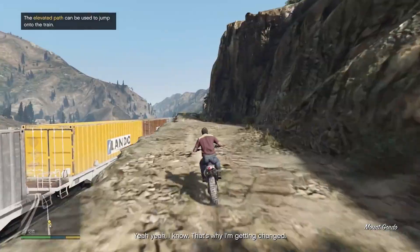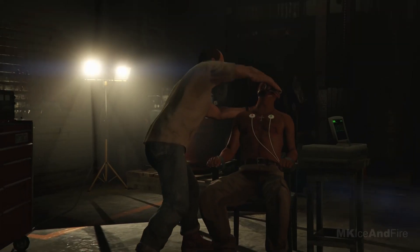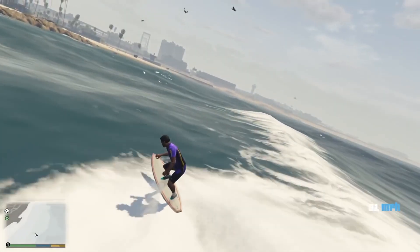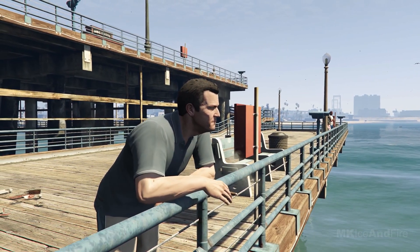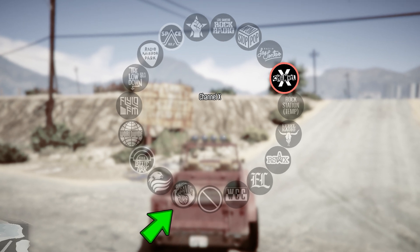Santos Surf. Alongside Pre-Millennium Radio, there was another station called Santos Surf that was cut from the game. Almost nothing is known about the station except for its logo. The name suggests it might have played surf music. Lead graphic designer Steven Walsh had a picture showing the station in the radio wheel before it was removed in March 2017.